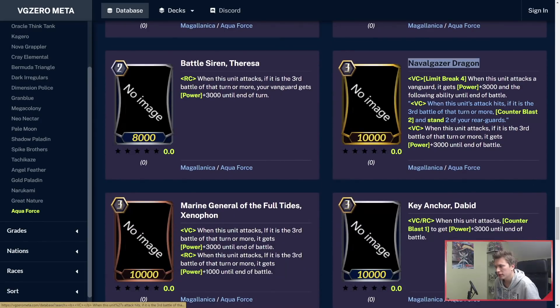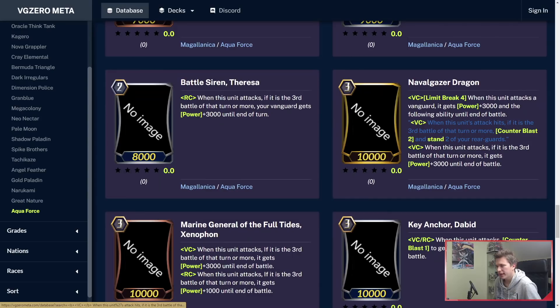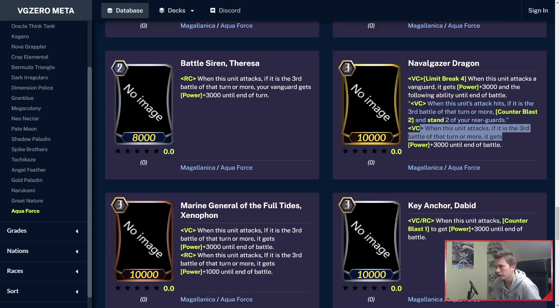Stormrider Daemon — same thing: end of battle, attacked the Vanguard, Cannonblast 1 to exchange positions. This is nice because it's not restricted to the first battle. Naval Gazer Dragon, the triple rare, the trial deck grade 3 — Limit Break 4: when he attacks a Vanguard, he gets plus 3k and the following ability until end of that battle. When this unit's attack hits anything, if it's the third battle or more, Cannonblast 2 and stand 2 of your rearguards. This is hot because it can hit anything — you can attack rearguard with this third battle to activate the ability. Of course this is very Cannonblast heavy. His other skill: when he attacks if it's the third battle, he gets plus 3k — so 13k attacker, 16k with this skill.